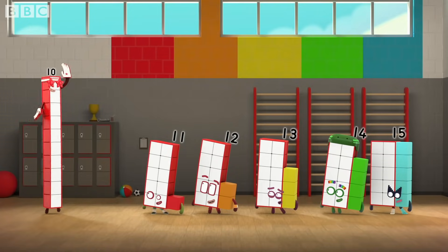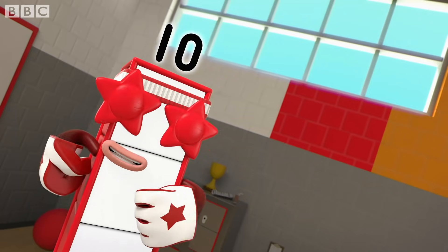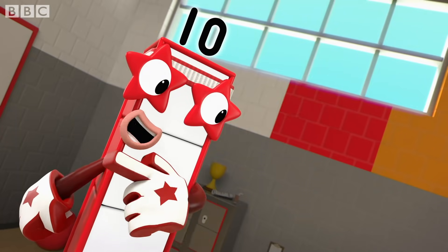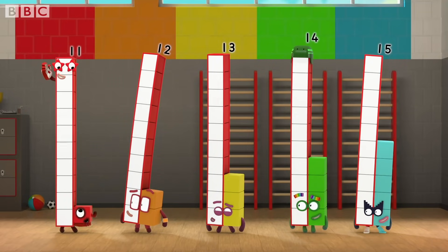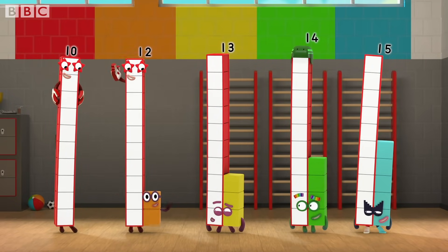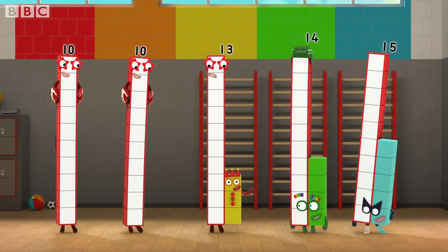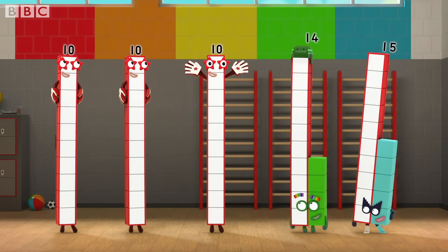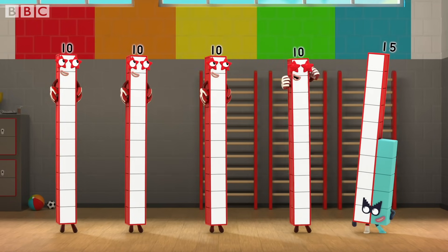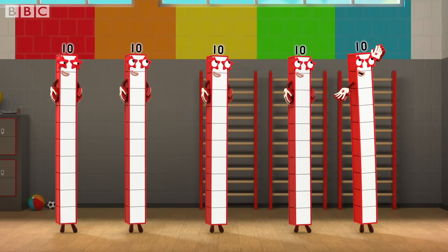Nice and tall. Fling those ones high in the air. Take it away. Eleven minus one is ten. Twelve minus two is ten. Thirteen minus three is ten. Fourteen minus four is ten. Fifteen minus five is ten.